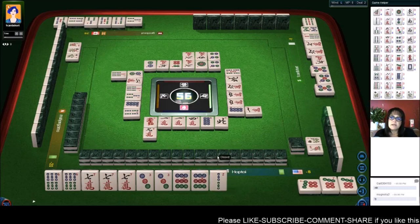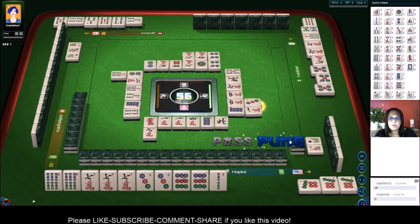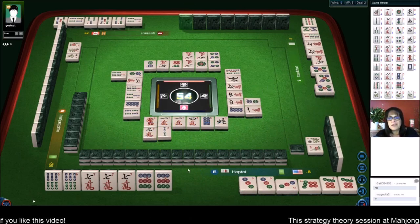Five six seven, seven eight nine, five six seven, seven eight nine - so they need a three four five. We're gonna pung. Okay, we're ready to win on a six bam or a nine dot, and that's after eight discards.